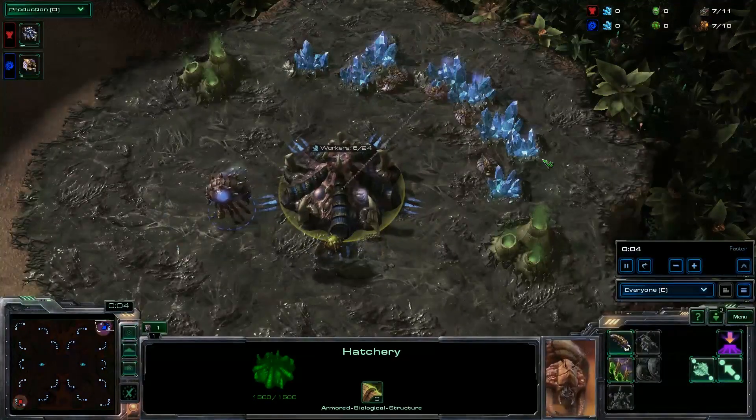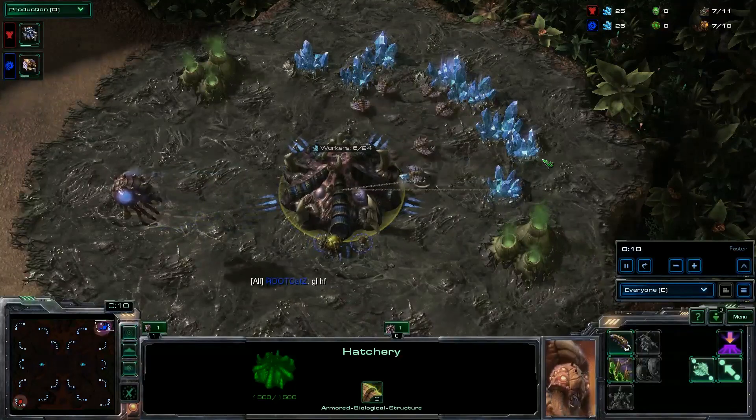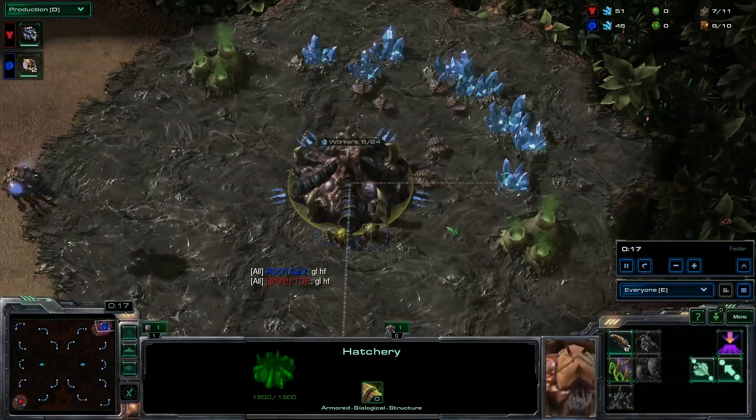Welcome guys to another quick video on KaloTV. Today we are having a look at a little trick that you can use as a Zerg player if your opponent, a Terran opponent, goes CC first on the high ground.